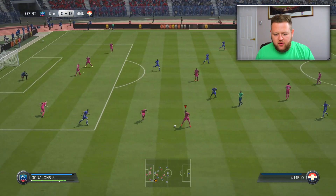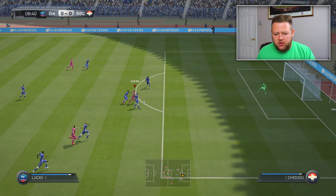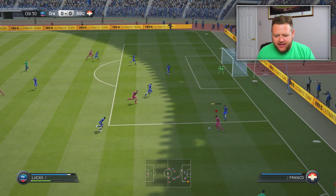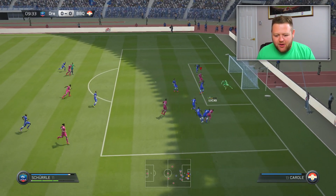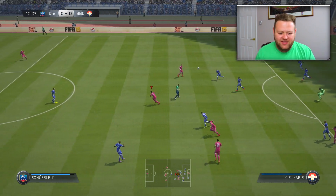Matthew again with the strength. See that ball running over from Lucas. Oh my God, the touch. It's just got away from him. He's got it back. Play it into Gonalon. Play it into the box. Moussler is there. We haven't scored.